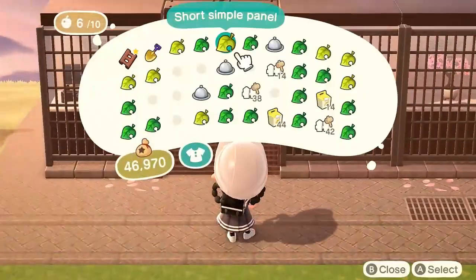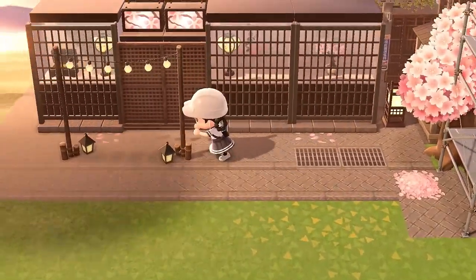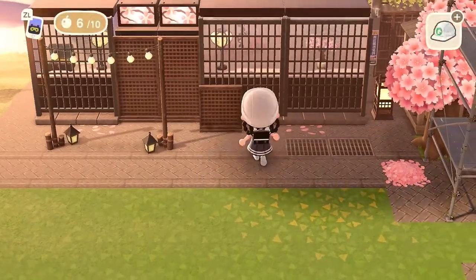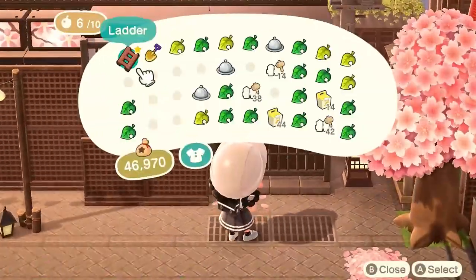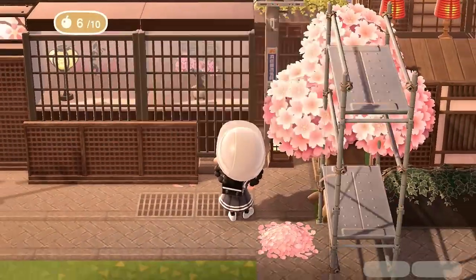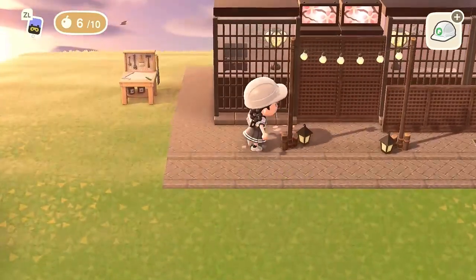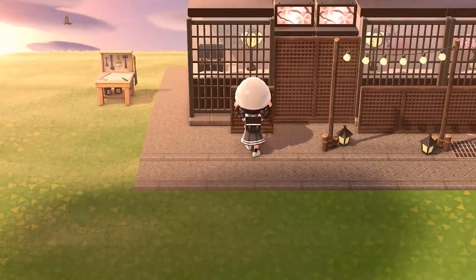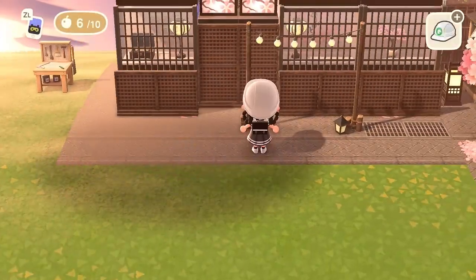I was really struggling because there's not really that much space to work with, but I'm really excited to share how this whole location turned out. I hope it brings you a ton of Animal Crossing inspiration. For today's video we're doing a pretty basic and easy build — it's going to consist of simple panels, short simple panels, the item called fence as a window, and then wide display shelves in the medieval wall.